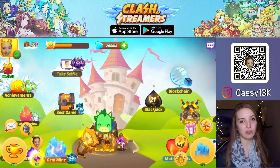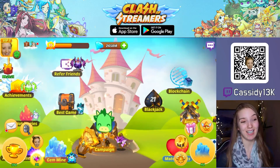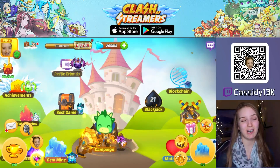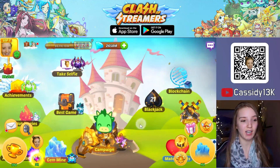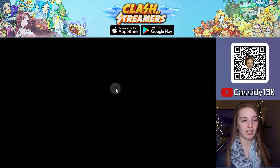The Streamer Talents building in Clash of Streamers allows you to empower your team and hence win more when battling in the campaign, arena, or other fighting buildings. You can find the Streamer Talents building on the right side of the main menu, so scroll to the right and select Streamer Talents here. Tap to open it.